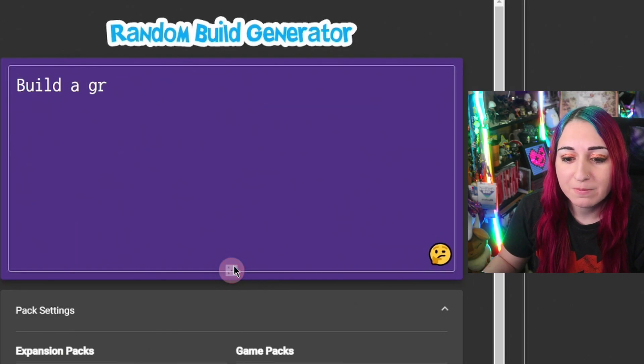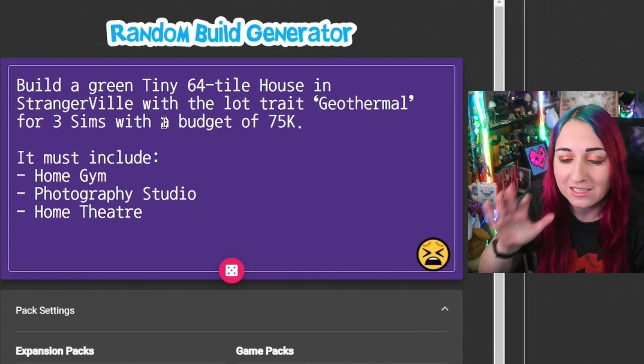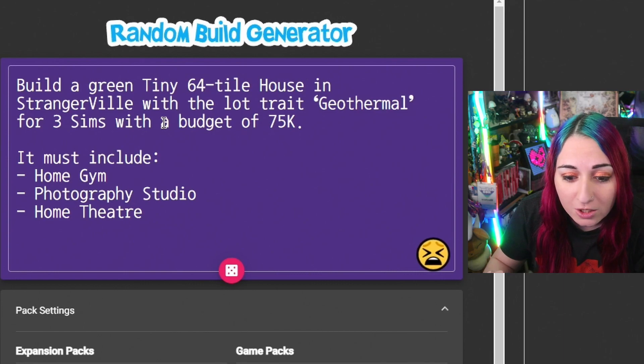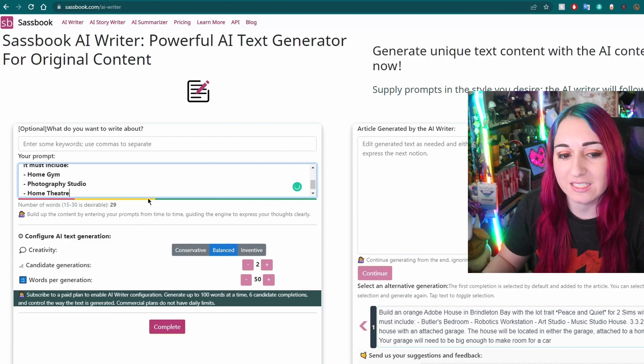The generator says: build a tiny green 64-tile house in Strangerville with a lot trait of Geothermal, for three Sims, with a budget of 75,000 Simoleons. It has to have a gym, a photography studio, and a home theater. A tiny home for three Sims with all of that — this is gonna be a little interesting, but let's see what the AI says we should add.